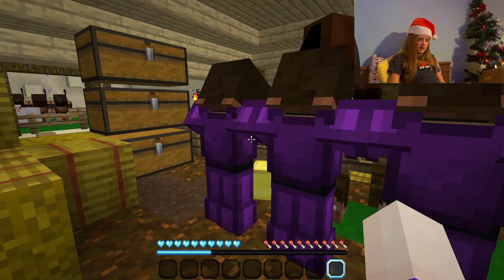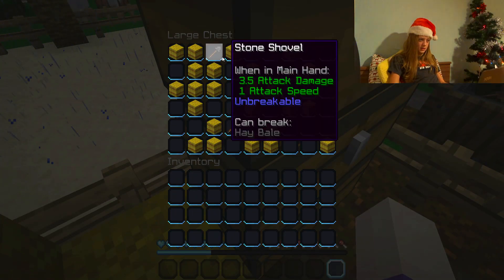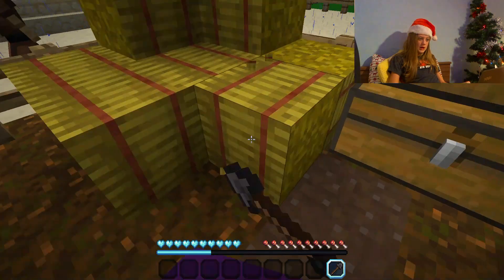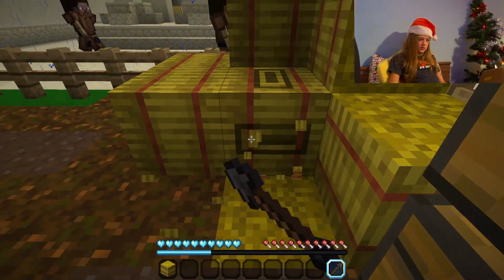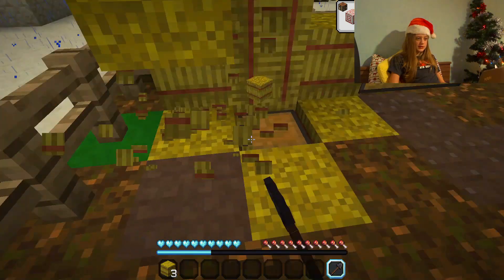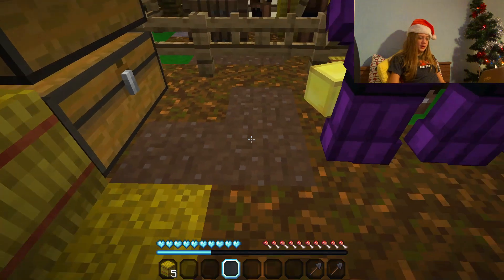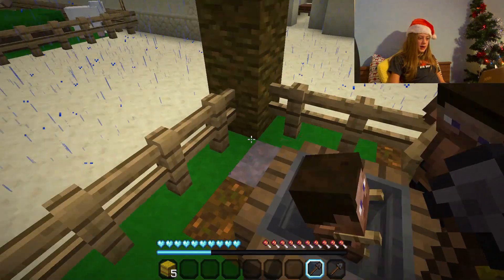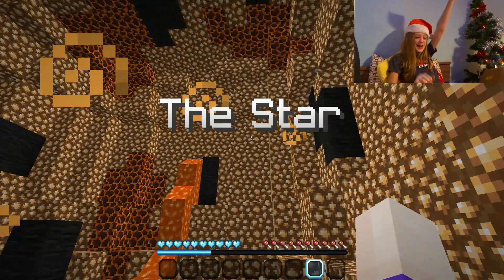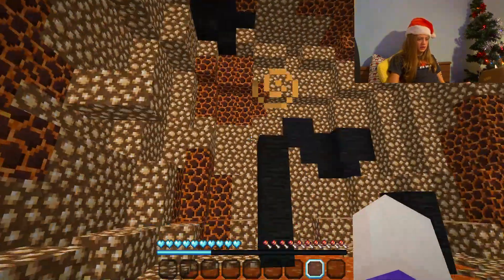Now I made it into the stable. Is this where Jesus is born? That's really cute. I really want my info book back. I found something useful - you can break hay bales. We found a chest! You can also break mycelium - the purple thing. We found the button! Yay!